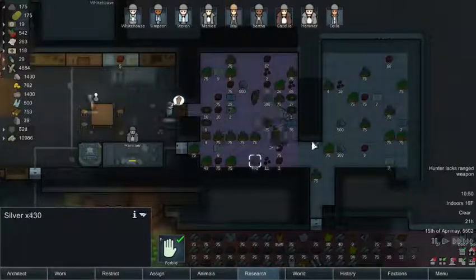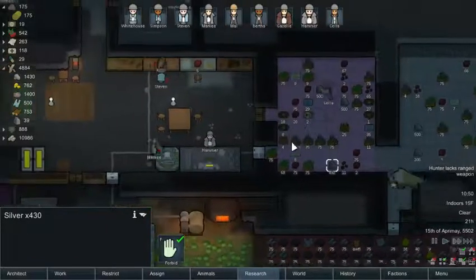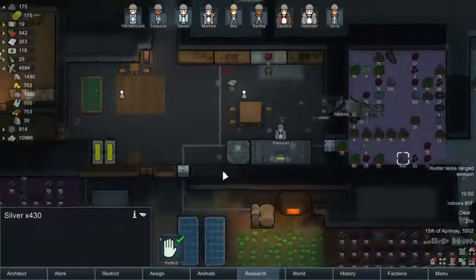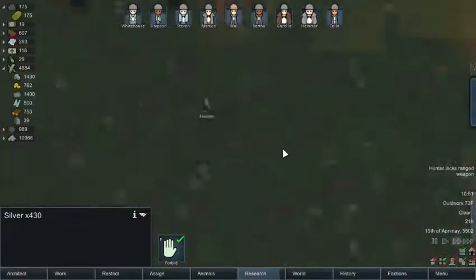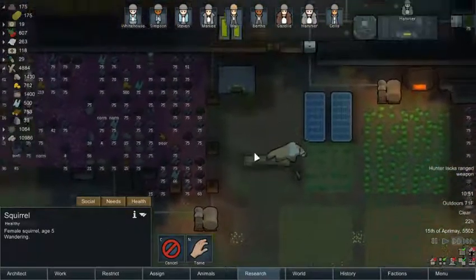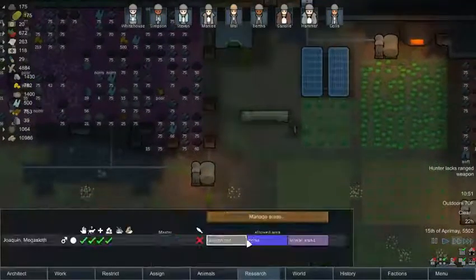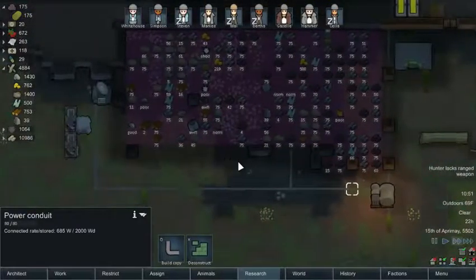We've got 1400 and we'll have another 700 once it reaches the stockpile again. Our haulers and everybody is busy. This big guy is actually one of our pets — he's not got a master yet for some reason; he's not bonded with anybody.